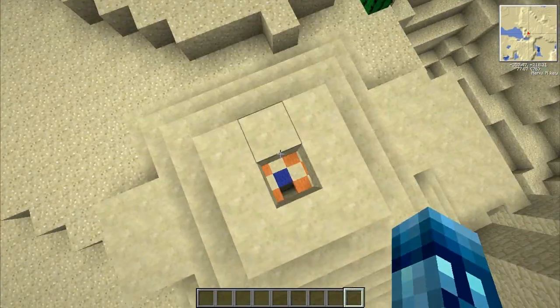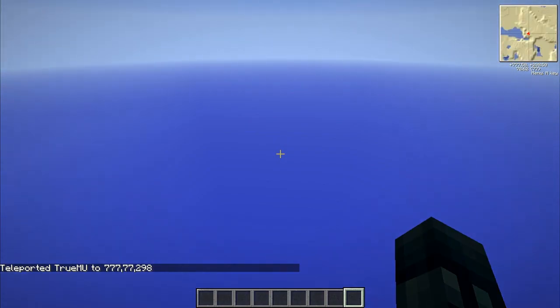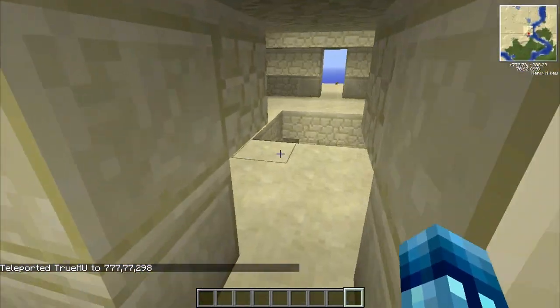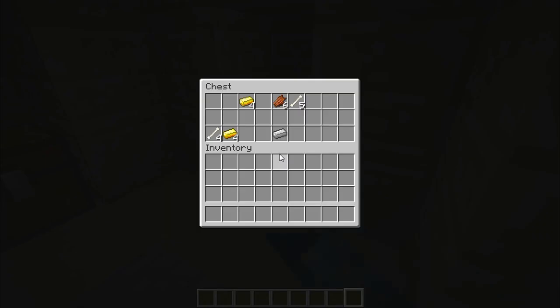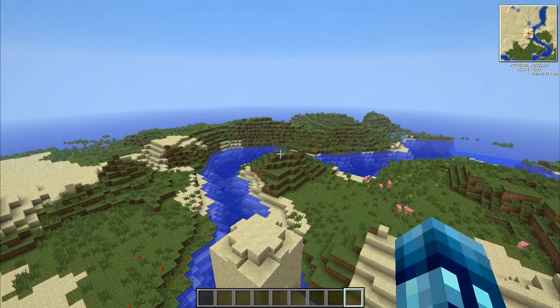This final pyramid I think is the best one. Let's do slash TP 777, 77, 298. We go there and appear on top of another pyramid. We go inside and check out these chests — tons of gold and iron and butter. So the third one is the best, but there was just tons of butter and iron in this one too. That's pretty much it for the pyramids, but there's more.